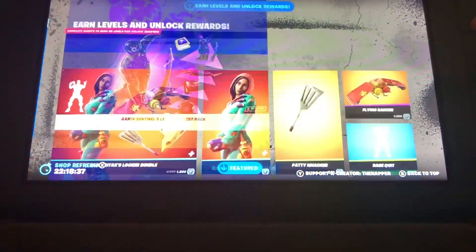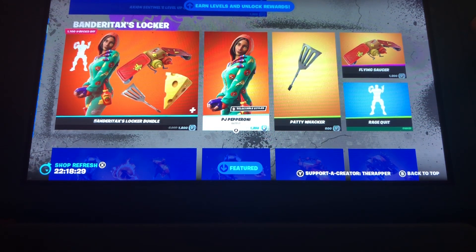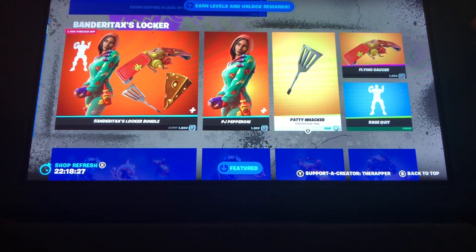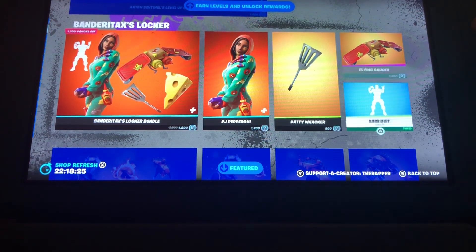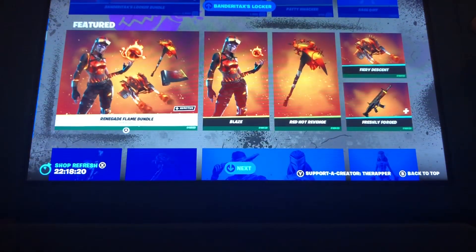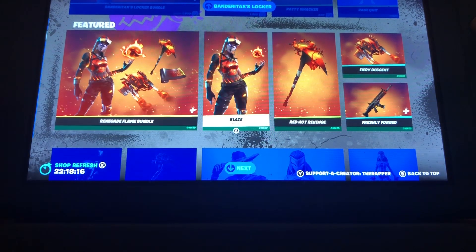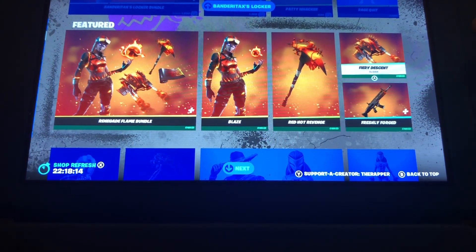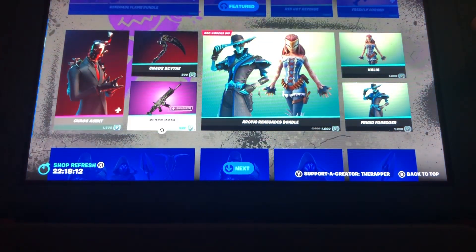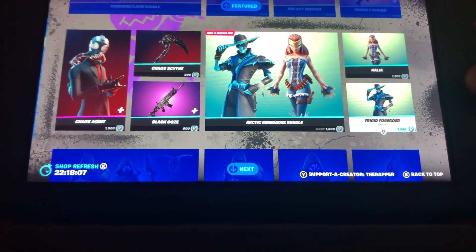1200 for that. We have the Band of Bandery Tax locker bundle which is brand new — Cuddle PJ Pepperoni, the Paddywhacker, the Flying Saucer glider. If you didn't get it the last time, it is 2000 V-Bucks for the bundle. If you already own the pickaxe, wrap, and glider, the chaos agent pricing applies.